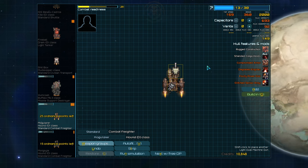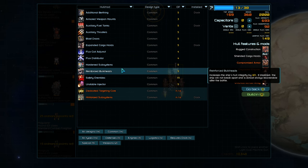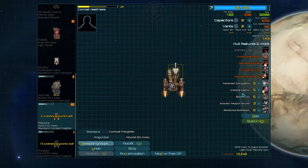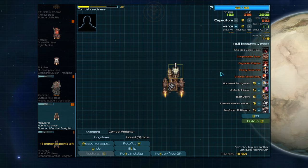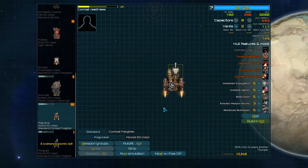We'll rip every last capacitor and vent out, as we'll want those for extra hull mods. Harden subsystems to keep the ship in combat longer; an Unstable Injector will give it the speed it needs to dodge missiles as well as flank enemy ships. Then blast doors, armored weapon mounts, and reinforced bulkheads to beef up the hull and armor as much as we can, since these Hounds will be taking direct fire. Any leftover points can be thrown into vents to keep the weapons cool.